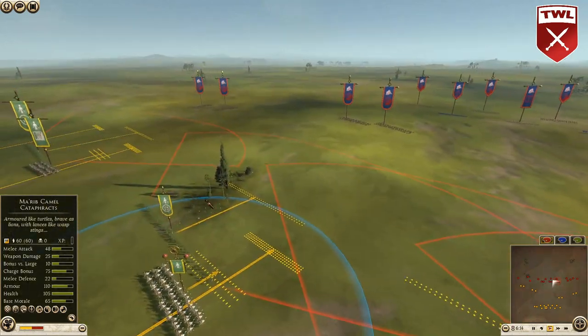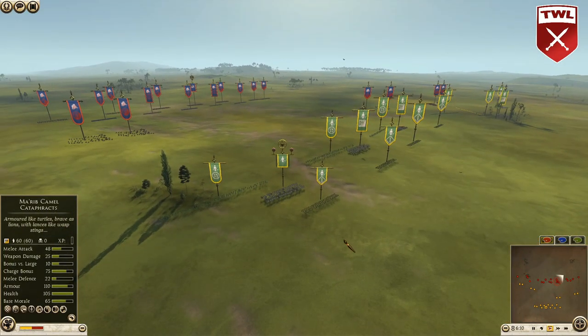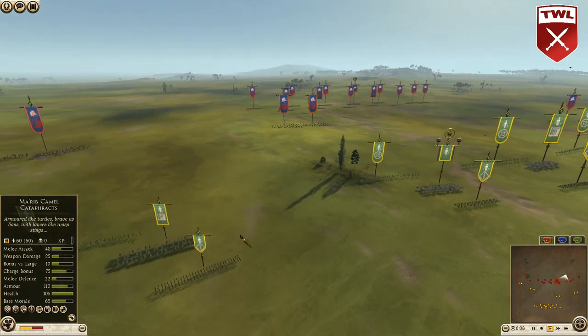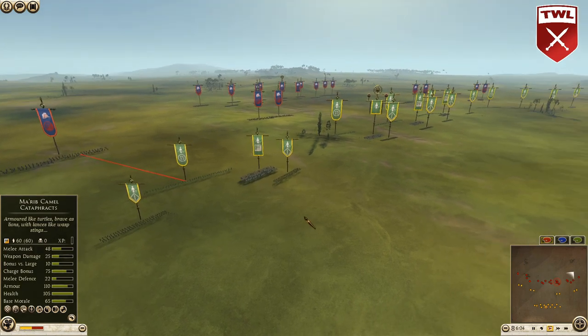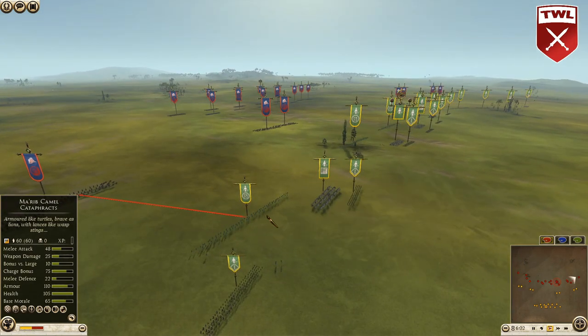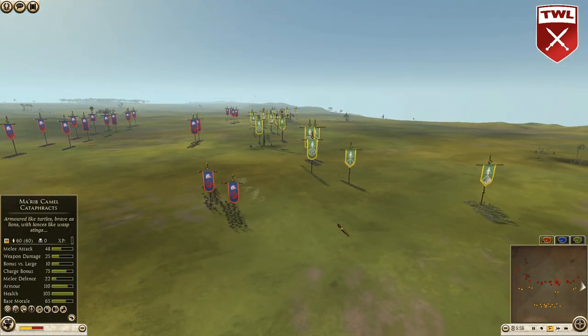Saba wasting no time to push forward and take care of business. Saba has the best camel cataphracts in the game — love to see them bringing five of them here with the Marib general.